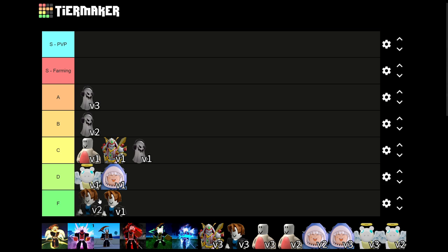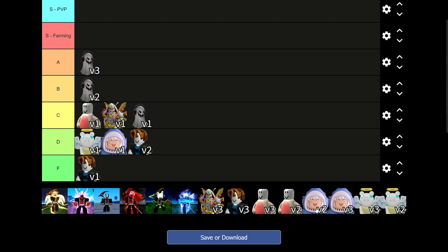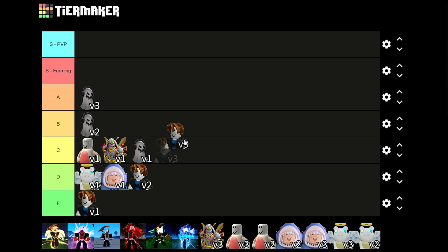Human V2 is technically slightly better than V1. If you get it to V3, which is actually pretty easy for humans, you will get Last Resort — a decent ability. I'll give it C tier. I don't think anybody should be rocking with Human, it's kind of a hard pass.